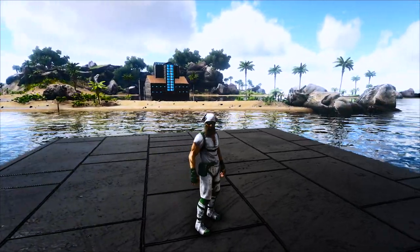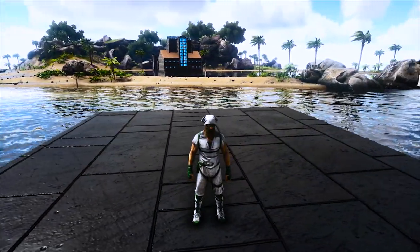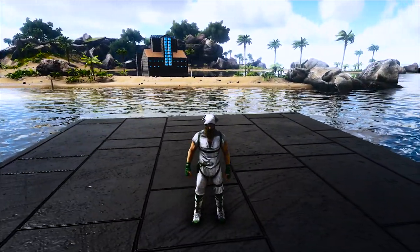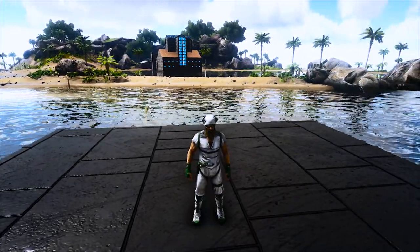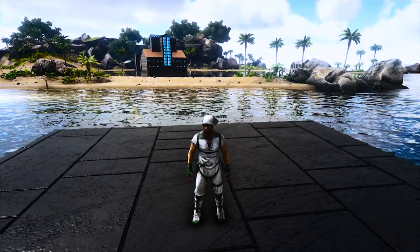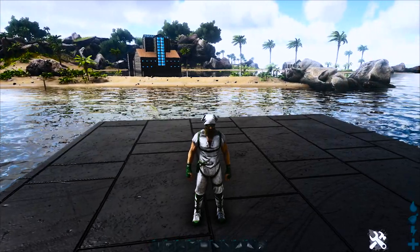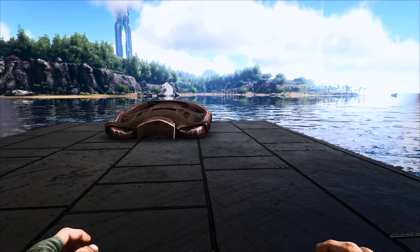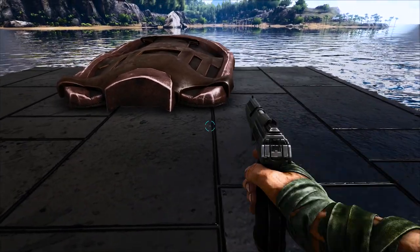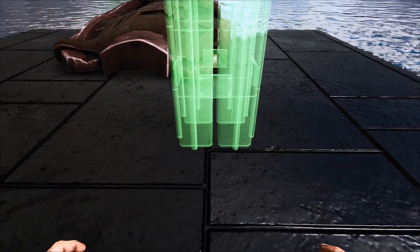All right, guys. So here we are on our Mosasaur platform. We don't have anything placed yet, just a blank slate. So we're going to go ahead and start. Just keep in mind that everything we put on here counts toward our structure limit. By default, the Mosasaur platform saddle can carry 70 structures - so everything from smithies to walls, it adds to that structure limit. So we only have 70; we'll keep that in mind as we go along. Let's get into first person and start off with a pillar. I'm going to place the pillar on this center line right here.